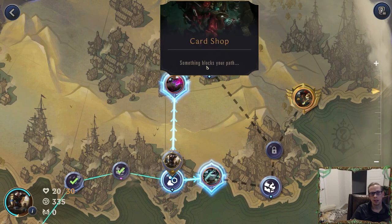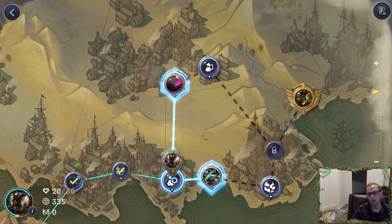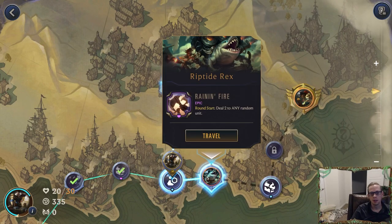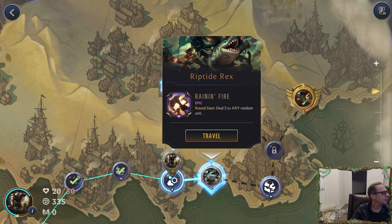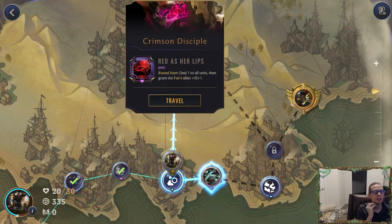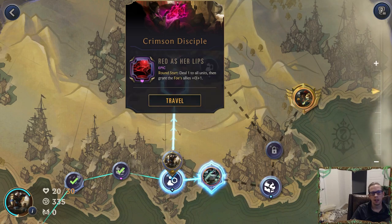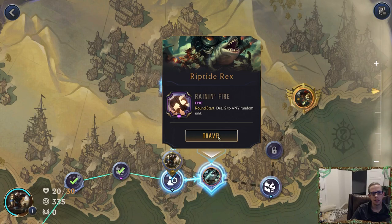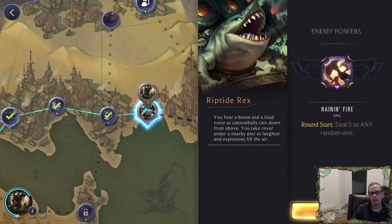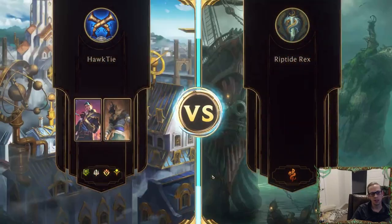We're going to have a card shop over here, which we still have lots of gold for, or a spells chest over here. I kind of like the spells chest. Round start: deal two to any random unit. Or round start: deal one to all units. This one's tough because it mows down your own units pretty quickly. I think let's head on over to Riptide Rex — let's do that fight.